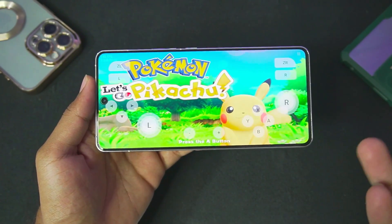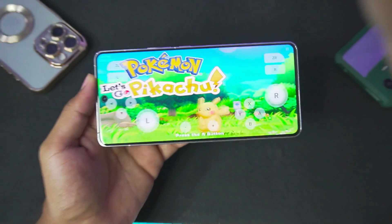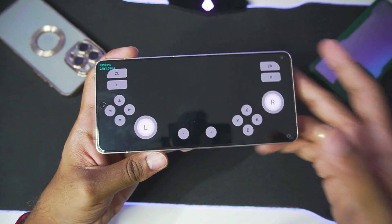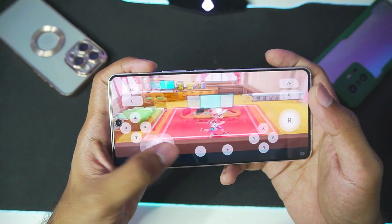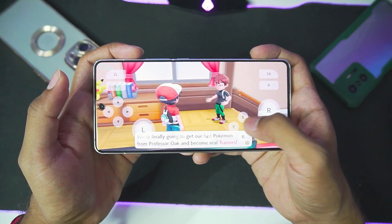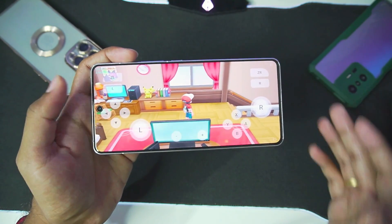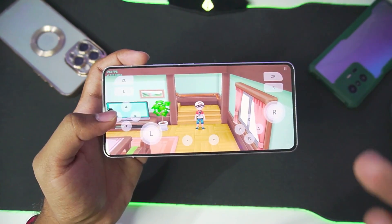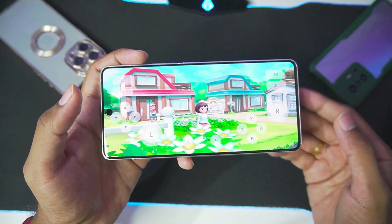We'll be testing out Pokemon Let's Go Pikachu. Just take a look at how fast this game actually loaded — we are getting more than 100 FPS at the top left corner just like that. Skyline emulator really was a peak emulator, to be completely honest. The game has successfully started and we are getting more than 200 FPS. Not just amazing FPS — it was pretty stable by its standards. Unfortunately, it's not as stable compared to Yuzu, Suyu, or even Sudachi emulator, but at that time Skyline was at the top of its league.